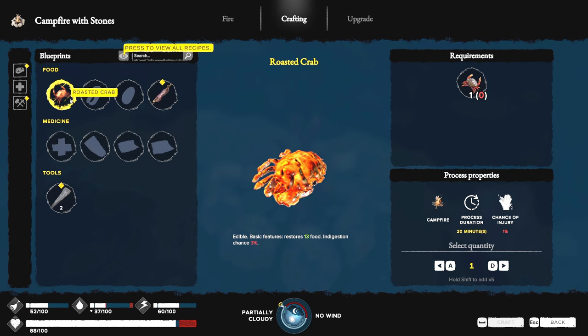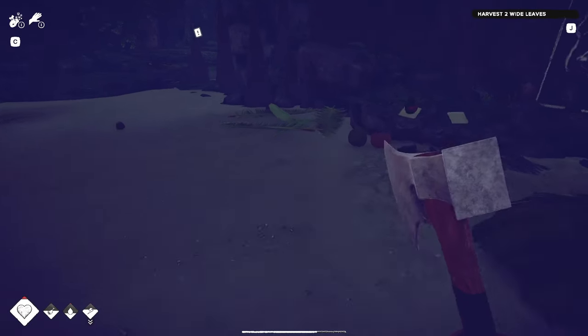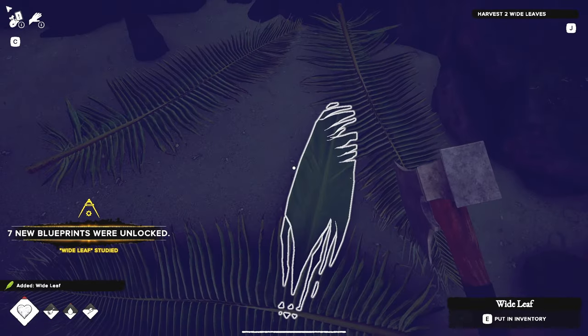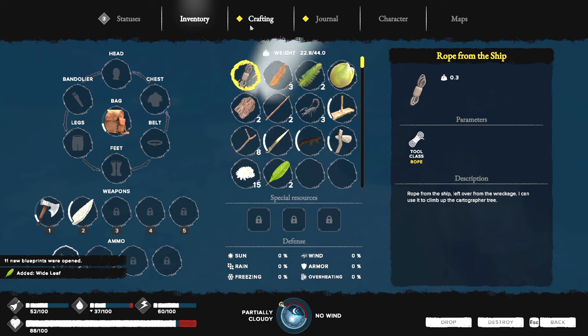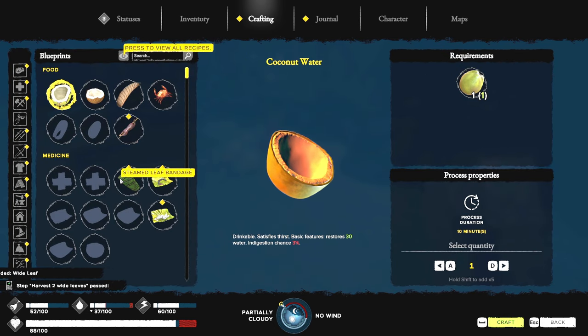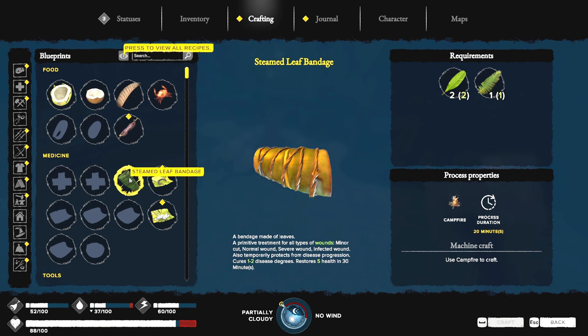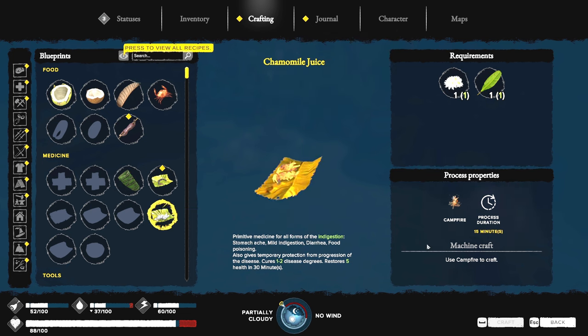I'm just gonna keep doing what the game tells me. Let's go get some leaves — the wide leaves look more like banana leaves. We can't get them over here, they were marked but now they're not. Let me try and find them. Let's ahead and make some water. These are wide leaves right here! Craft a stemmed leaf bandage — now I can do the stuff! That's why you needed those leaves. Should I not do that though? I should probably make the chamomile juice first.